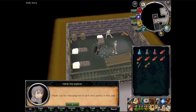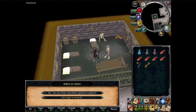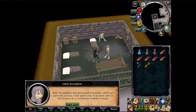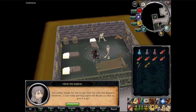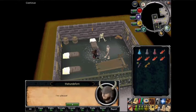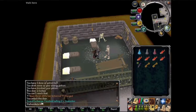Now we talk to Belrock the explorer. Do you know anywhere good to explore? He says this dungeon was quite good to explore until he got captured, and that he was given a key to an inner part of this dungeon by a mysterious cloaked stranger — would you like to give it a go? Yes please. And he passes you the key — we got our dusty key!